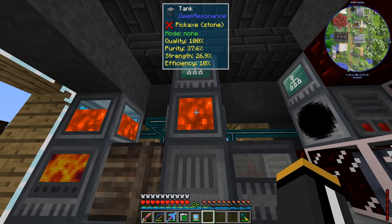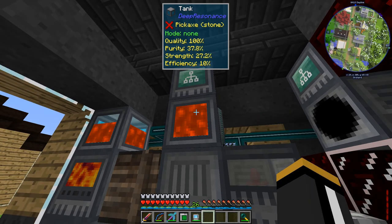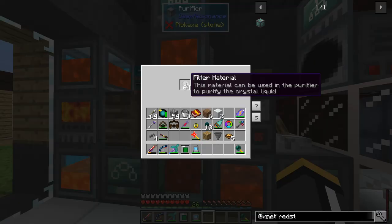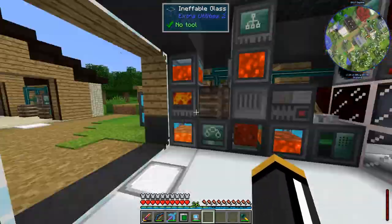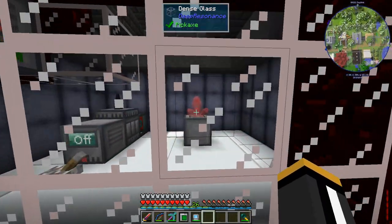You can see this is still going - our purity, strength, and efficiency. Our strength is going up, our purity is actually going up even though the redstone is pulling it down, because our filters are raising it faster than the redstone is pulling it down.